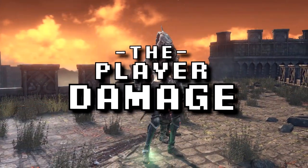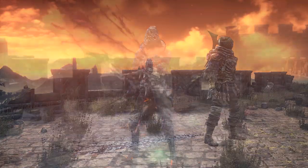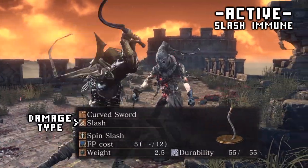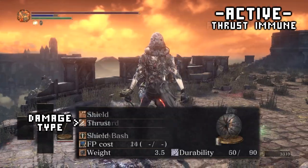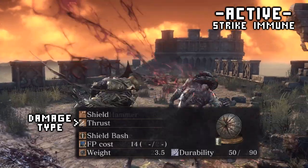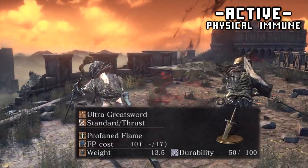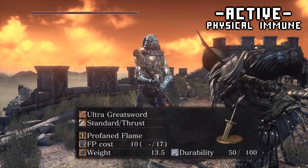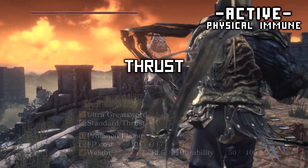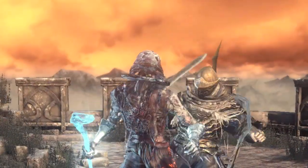Let's cover player damage really quick — it behaves exactly as you might expect. If it's a slash attack, that's standard slash; frost is thrust, obviously; and strike for strike. If a weapon has a mix of two damage types, that just means the heavy attacks are the second type. It doesn't mix and match between blows — it is clearly divided between normal attacks and heavy attacks. But there is one exception.